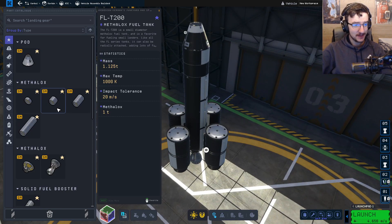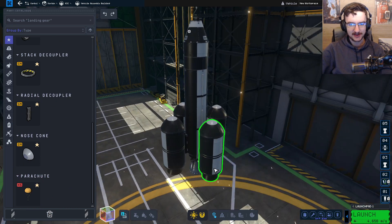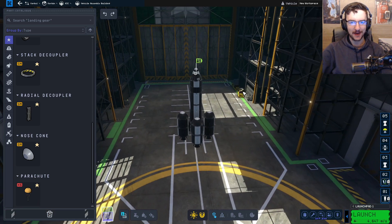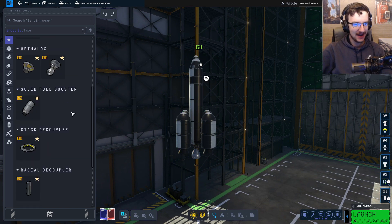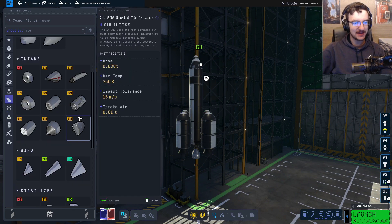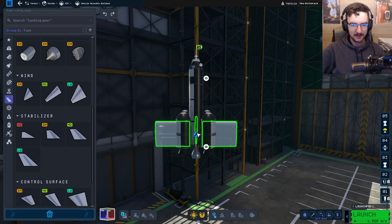Now what we're gonna do is we're gonna find a nose cone and attach it directly onto there, which is working so far. And a parachute is gonna go directly onto the top of there. This seems like a much more simple rocket than last time, and hopefully it actually works. That'd be very good if it does. Aerodynamics — let's go ahead and get ourselves some wings, or at least some stabilizers, and smack them on there too.